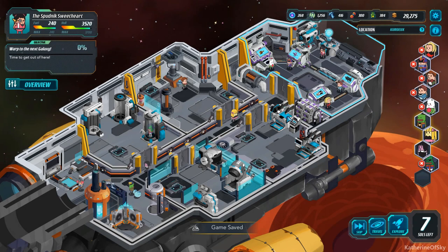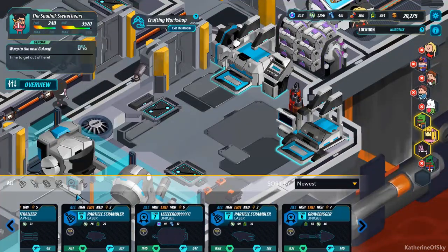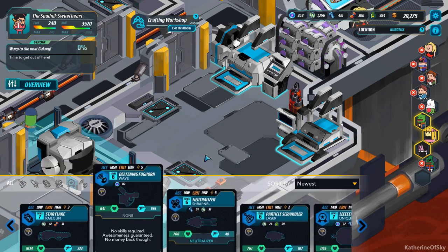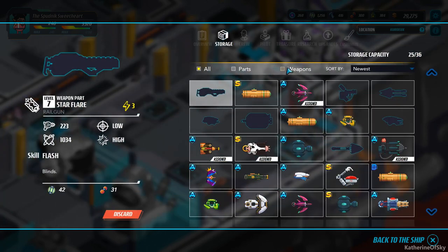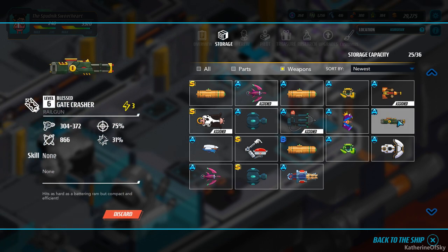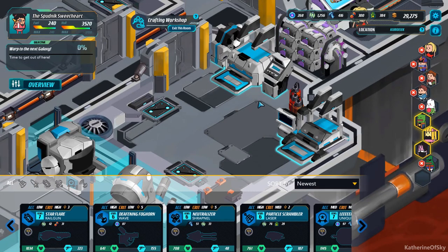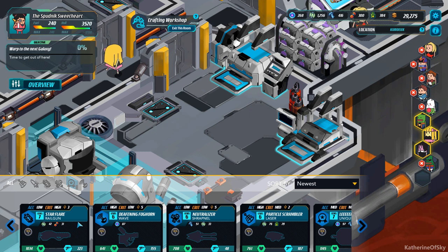Okay, I think we can go — let's figure it out. Do we want to get this Star Flare? It's a Rail Gun, 223 damage. What have we got in terms of weapons? I know we have some kind of Rail Gun that's already made. This is a level 6 and it's got that much damage. It does a lot better. Though the other one does blind, I think. The thing about it is I would probably use this on the hull, because the hull is almost always shielded. So I think I'm just going to sell that thing — I'm not going to make one.